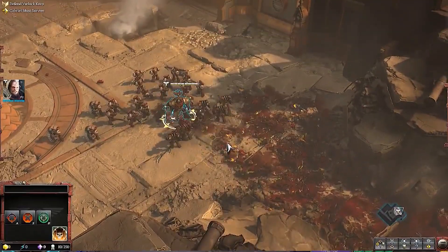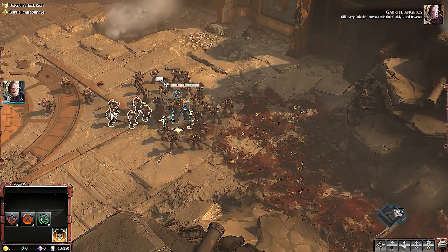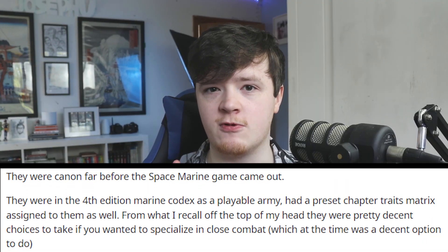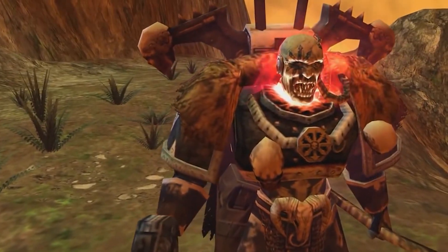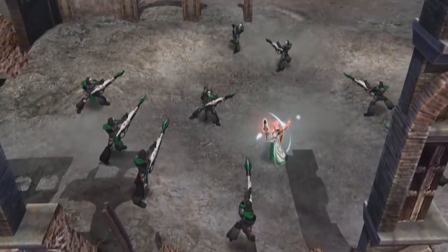You never really hear the Blood Ravens inside actual 40K lore, but I do believe they've recently become canon. Within the game, the Space Marine chapter is led by Captain Gabriel Angelos, and they're sent to Tartarus to defend the planet from the Ork occupation currently underway. As the story progresses, the Blood Ravens realize that other races are amiss here, including the factions of Chaos and Eldar.